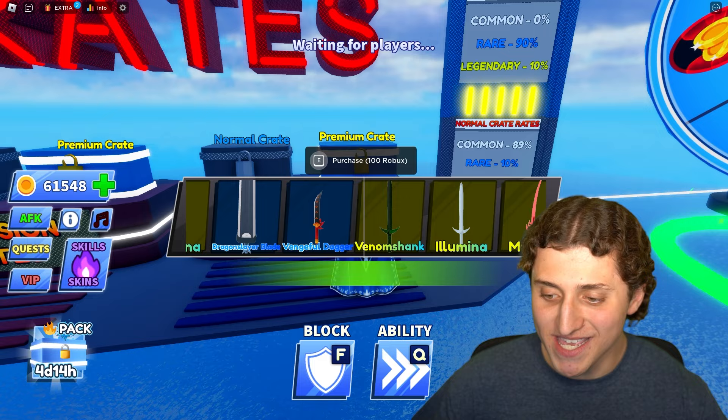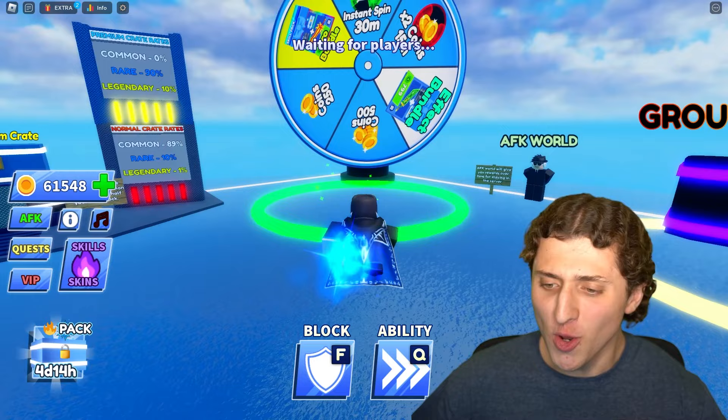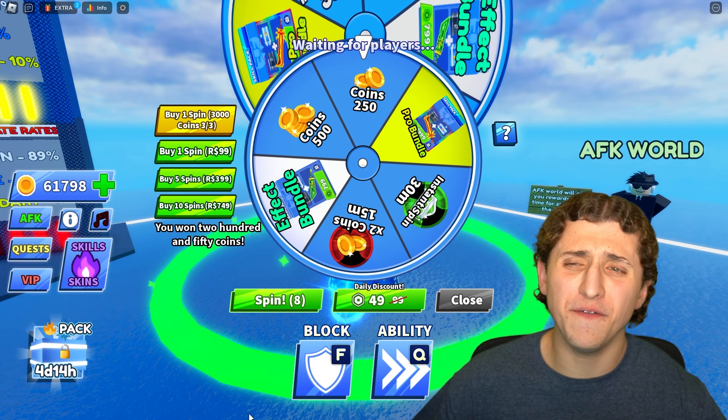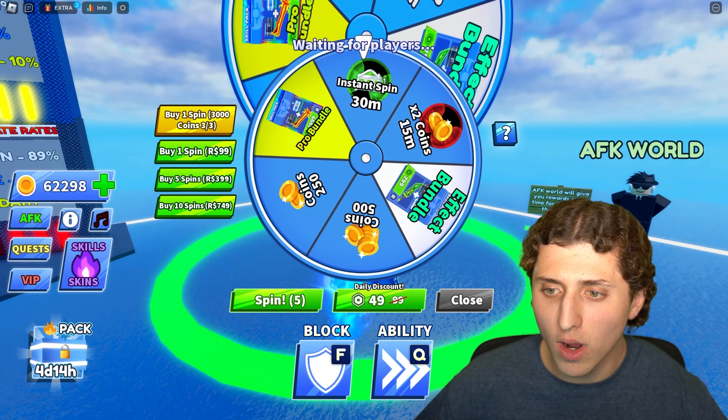Now it's time to get a legendary sword skin, so I opened a crate and got the Trident. And you already know I'm about to spin the wheel right now — I'm buying 10 spins. 750 robux is nothing to my name. Let's see what we get: instant spin, 250 coins — that's trash. I'm already about to quit the game and I haven't even started.